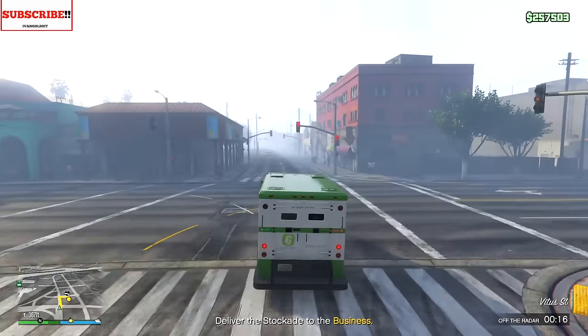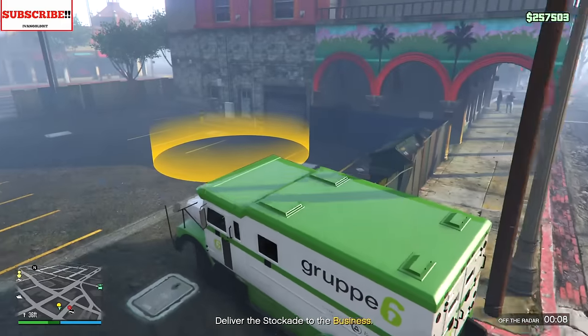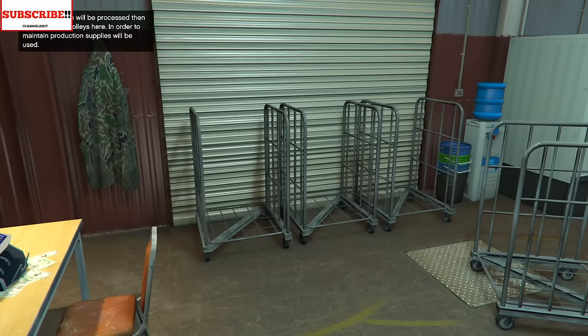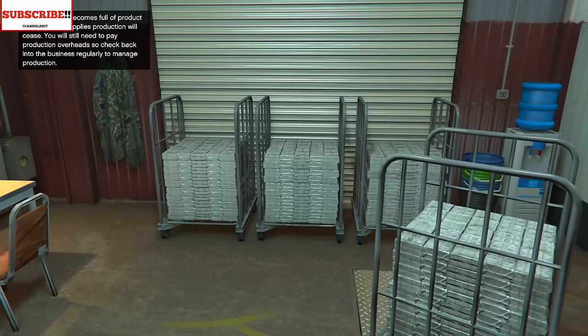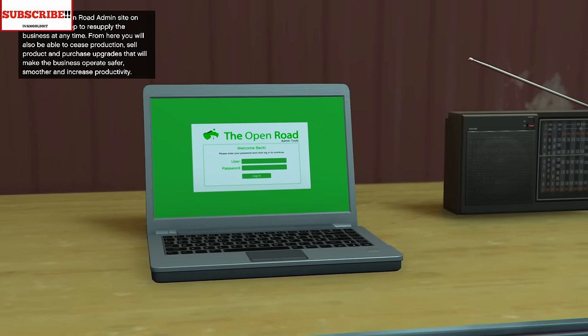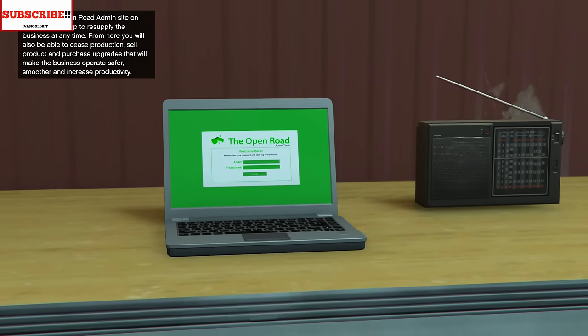Now we're gonna see where we can park this. Okay, it's just a little spot. We delivered it — not bad. Hope we get a phone call or something so we know what else to do. We're probably just gonna keep doing this. This is a production area — counterfeit cash processing will begin once the staff arrive. The cash will be processed, then stacked. Maintain the business — if it becomes full of product or runs out of supplies, production will cease but you'll still need to pay production overheads.